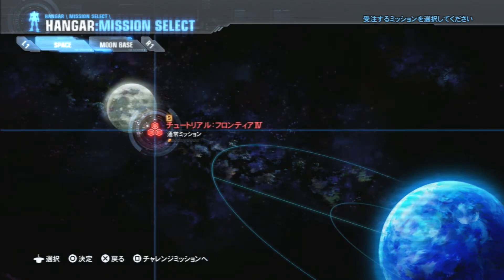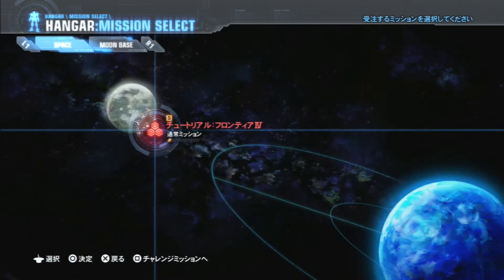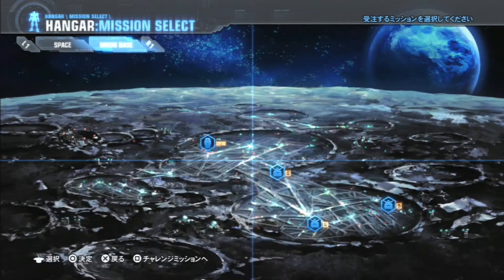Here's the mission screen. In this one, you've got space and the actual moon, so you can pick which one you want to do. I've been doing the moon missions first because I don't want to get sidetracked — I just do all the moon missions, then move on to space.